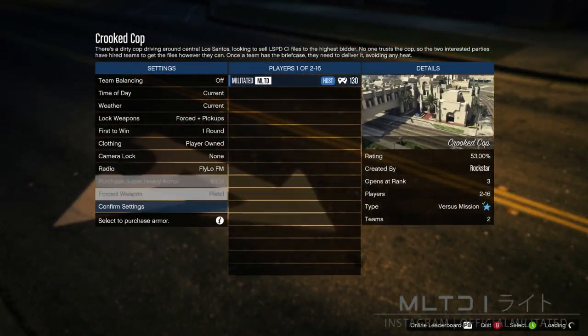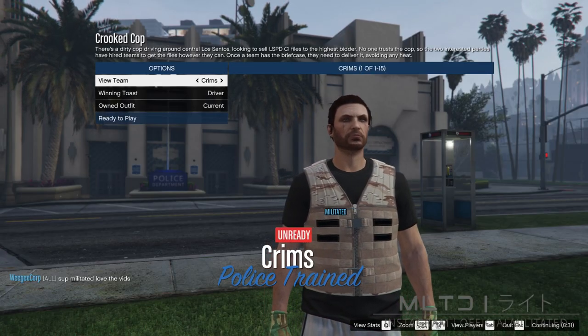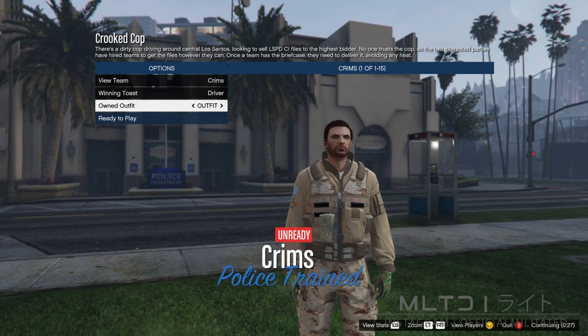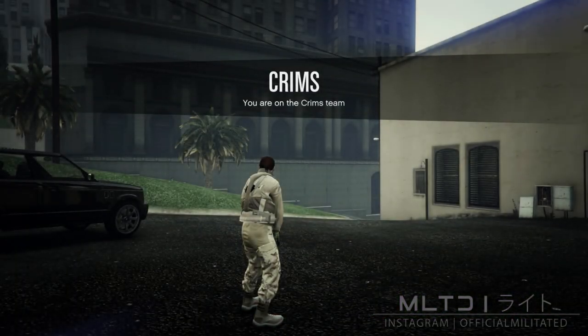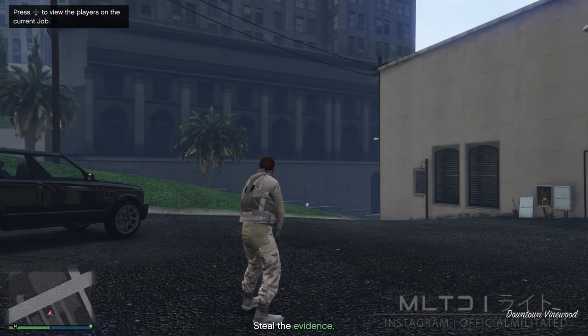Again just make sure that the clothing is set to player owned in the settings screen. Once someone has joined and you launch the mission you'll be brought to the outfit selection screen. Go down to owned outfit and press right once to equip the outfit called outfit — as you can see we now have this vest on the outfit. Press ready and wait for the other person. Once the mission starts, open up the interaction menu, go into style and accessories, and equip an earpiece. Then close the interaction menu, bring up the phone and quit the job.